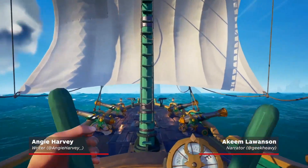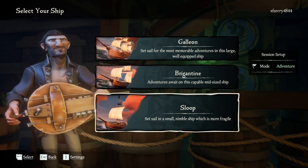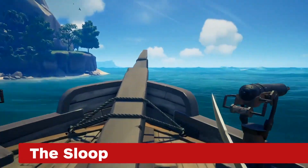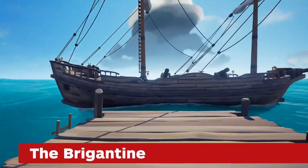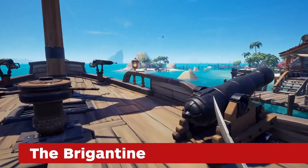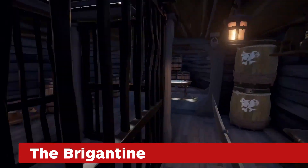What's a pirate without their trusty vessel? Here's a quick rundown on the three ship types you'll encounter. Ideal for one or two pirate crews, the Sloop is the perfect vessel for those seeking a more solo experience. The Brigantine is the perfect middle ground as it can hold up to three crew members and offers a great combination of speed, firepower, and storage space.